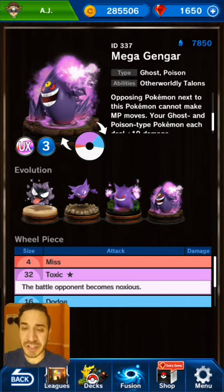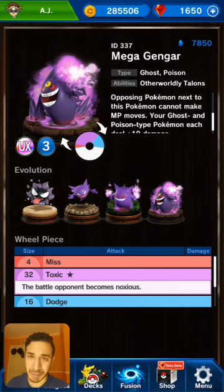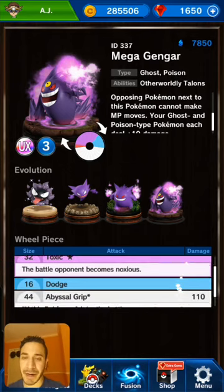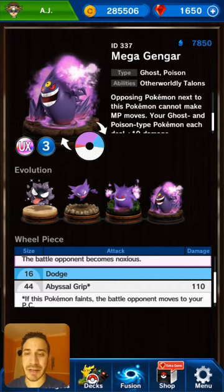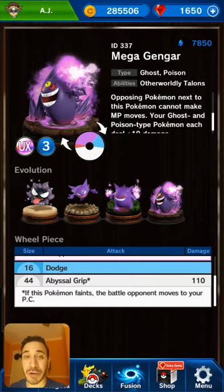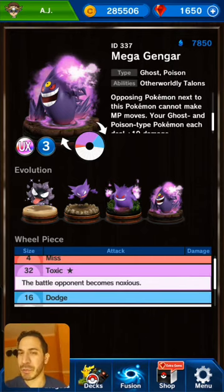Let's get into its attacks. A miss size of only four, so when you get it to level five nothing to worry about. Toxic is only a one-star purple — unfortunate, but that can be worked around easily. The battle opponent becomes Noxious, that's great. Minus 40 against your Pokémon's attacks, a decent dodge of 16. Abyssal Grip: 110 solid damage, and if this Pokémon faints the battle opponent moves to your PC. I think that's pretty darn broken. Toxic is also nothing really to worry about.